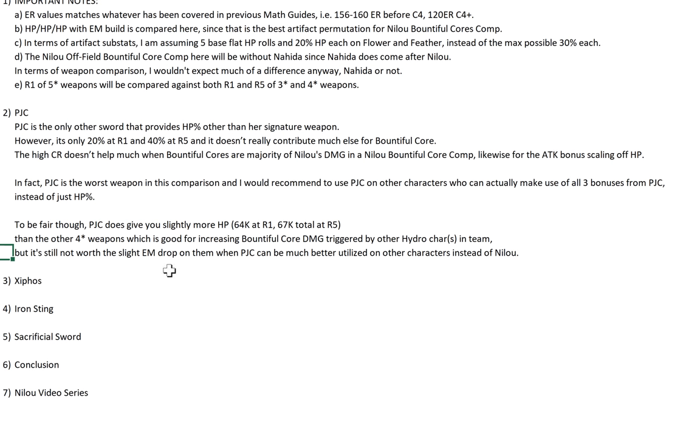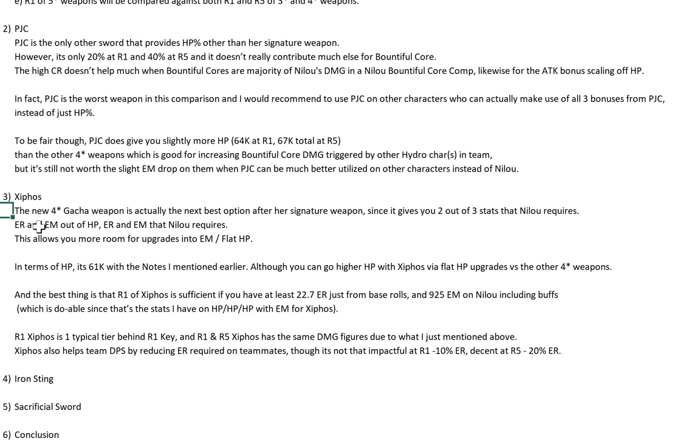Next, Xiphos' Moonlight — this is the new 4-star Gacha weapon. It's the sword El-Haitham uses in the story, though it won't be his BiS when his signature comes out. It's actually the next best option after Nilo's signature weapon because it gives 2 out of 3 stats that Nilo requires: ER and EM. Nilo requires HP, ER, and EM. Just like her signature weapon gives HP and EM, Xiphos gives ER and EM, though obviously the signature gives the most important stat — HP — and a whole lot of it.